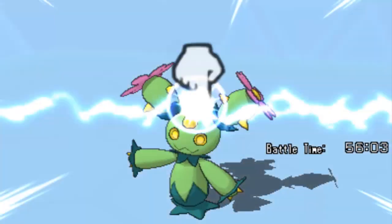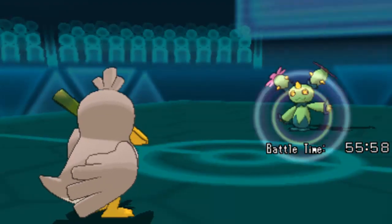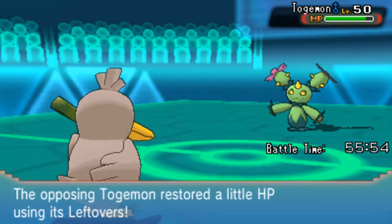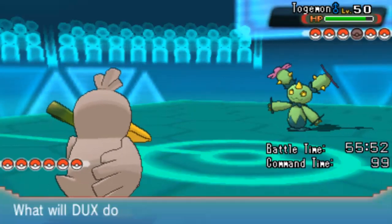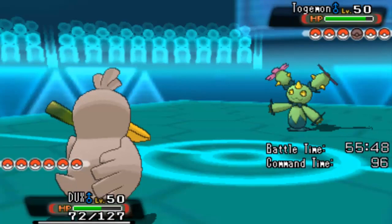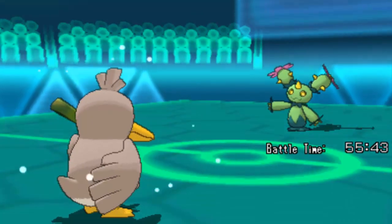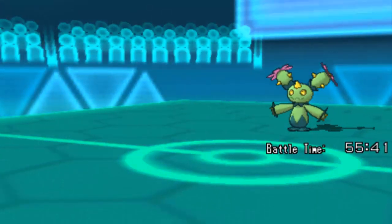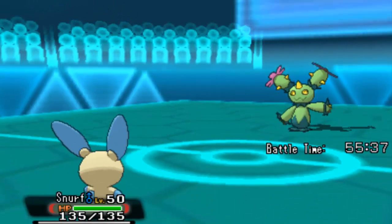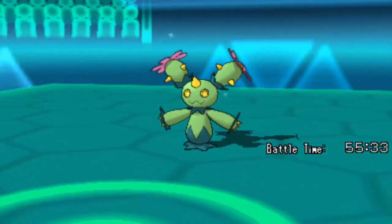I'm not getting any crits at all, and I'm having a wonderful time getting nothing. It gets a Special Attack raise too - that's not good. I know that I'm going to get one-shot by this thing now with a physical attack. What should I bring in? I need to bring something special, or something really powerful and physical. I've got HP Ice on this - let's see how this one goes. It's going to use Acupressure again. I've got an Evasion raise.